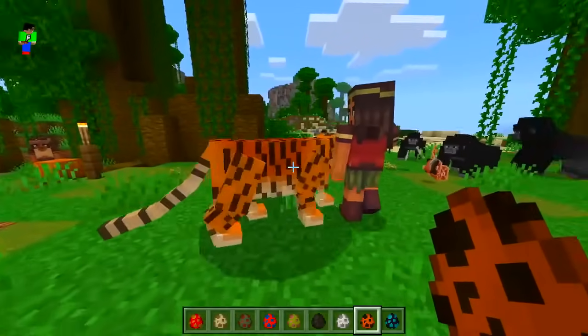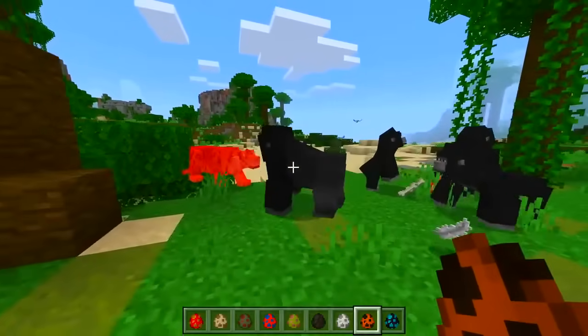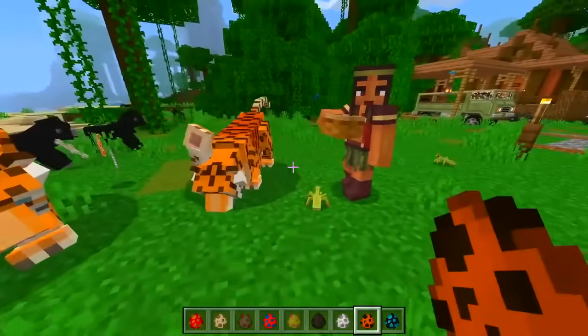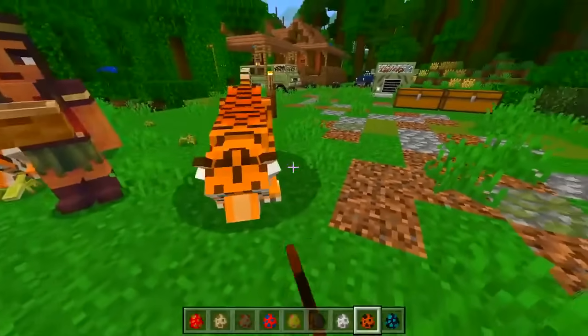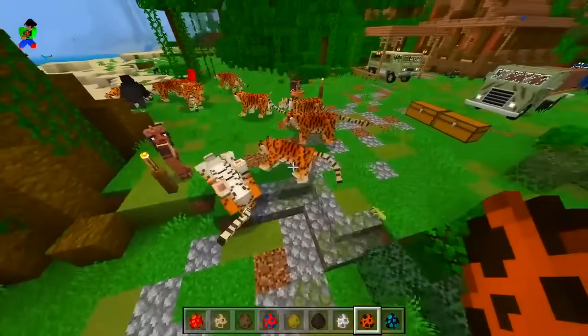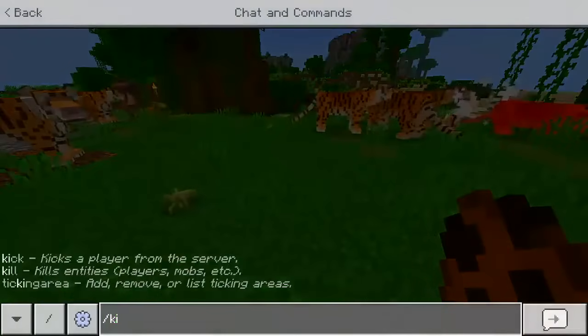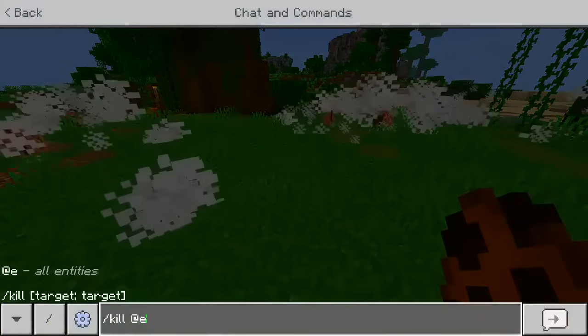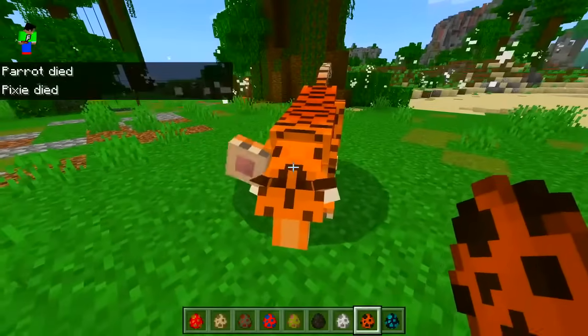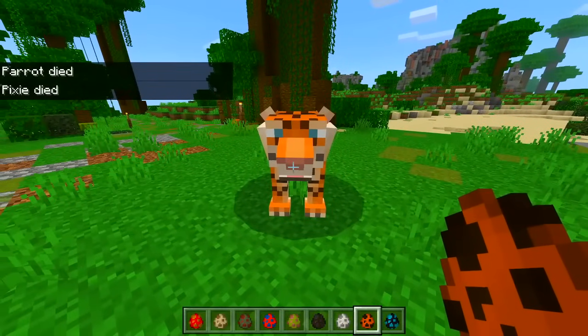We got a tiger - oh dear, where is that? It's going for the gorilla! Surely there's a baby one - there has to be a baby one. Oh dude, look at the animation! It's getting a little bit crazy in here, we might have to remove everything. But yeah, that tiger - look at the animation, I love it, 10 out of 10 mod.